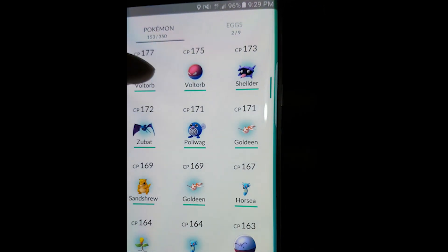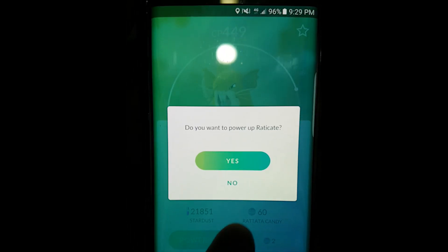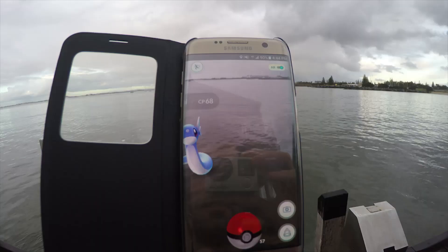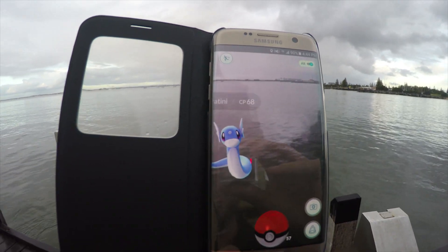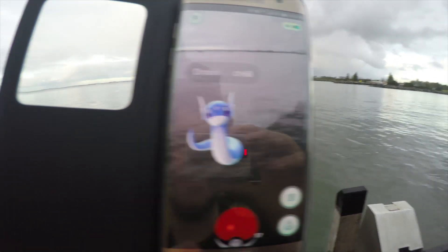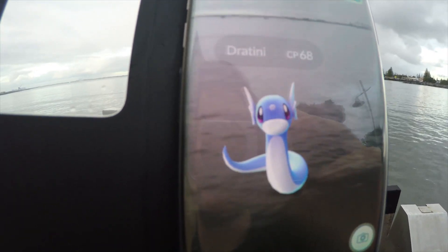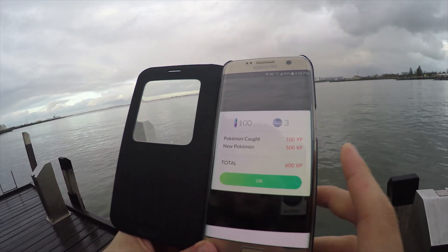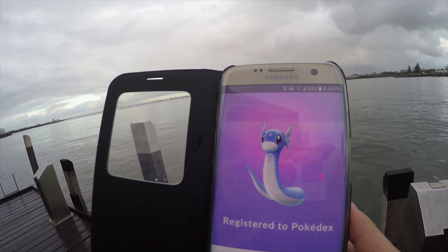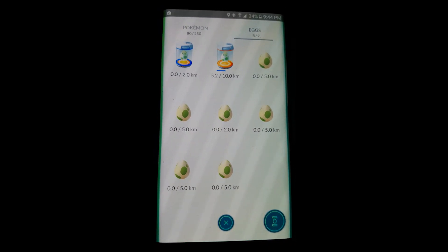Clicking Transfer will convert that Pokemon into Candy. Upon catching a Pokemon you get three Candy, and upon transferring one you get one Candy. Each Pokemon shows how much Candy it needs for the next evolution. Each Pokemon gives off different Candy, so you'll need to farm a lot of Pokemon to evolve. You can also power up a strong Pokemon using Candy and Stardust. Stardust is easy to obtain, but Candy is harder, so be mindful when leveling your Pokemon up.